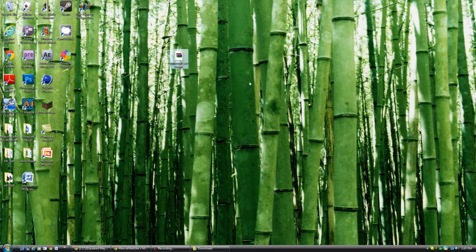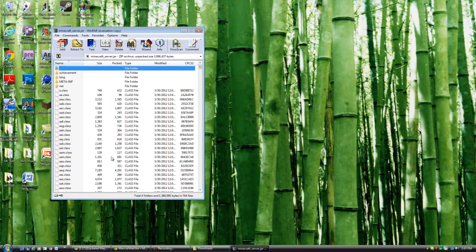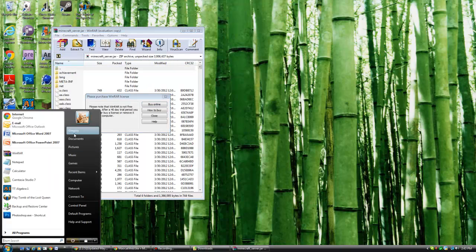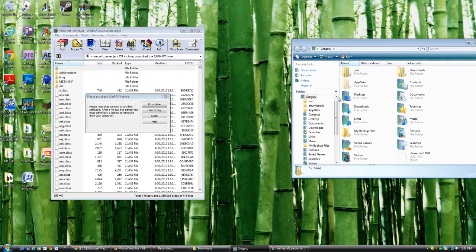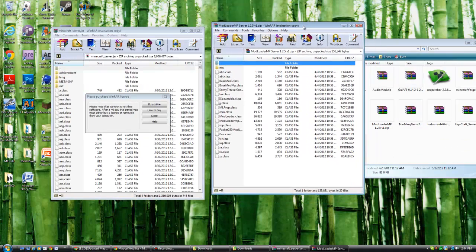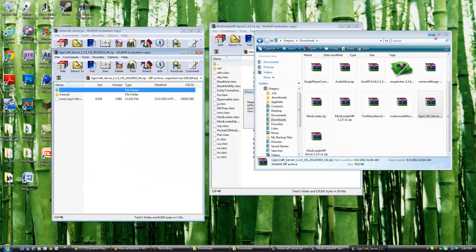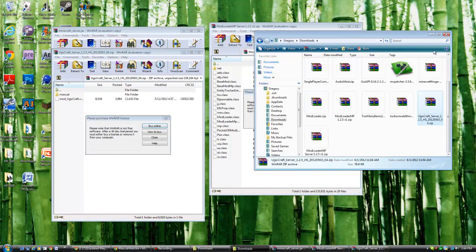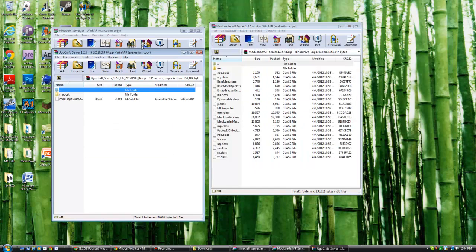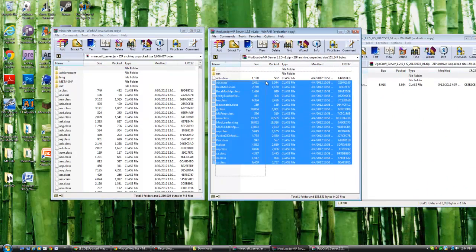You've got the server jar here. Don't do anything else to it yet. What you're going to do is open it, and we're going to mod it. Go back to where your downloads were and you're going to need ModLoader MP Server and YugoCraft Server. Now do ModLoader first - exit out of those and do ModLoader first.